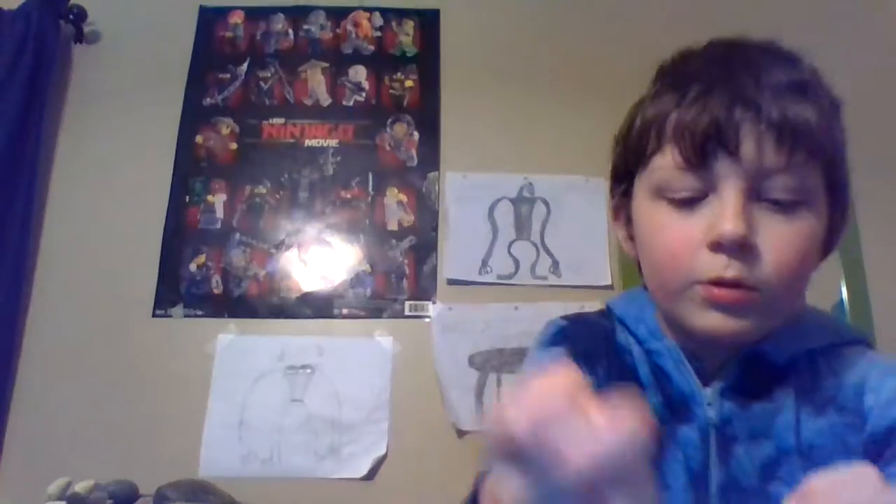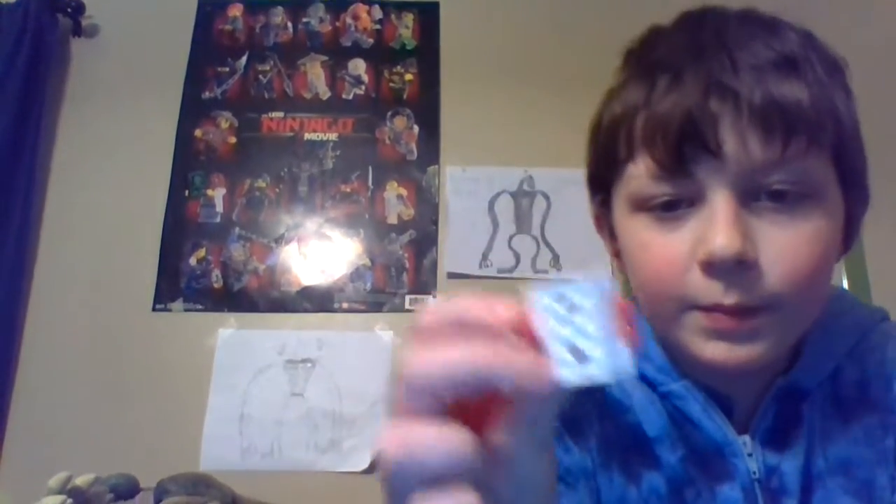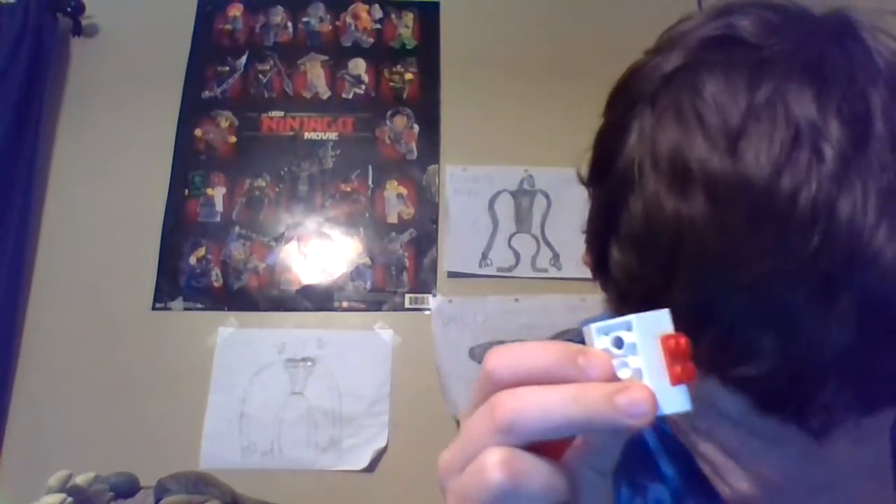We'll start with the body. You're going to take a two by four with a round two by two — both of them are red — with these bracket pieces, and one of these long four by fours with a two, one by one little things. Then place this piece like rolling it here.